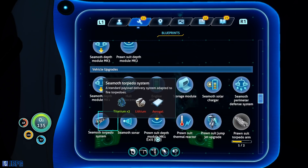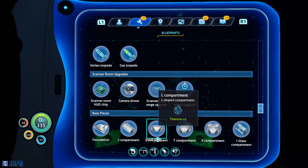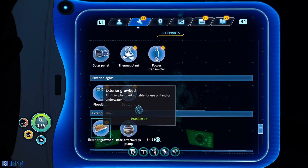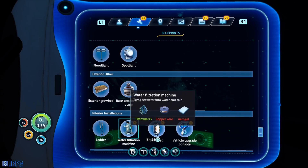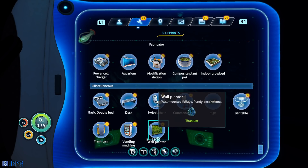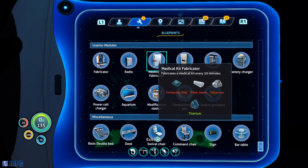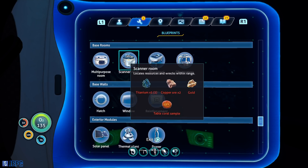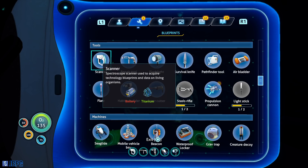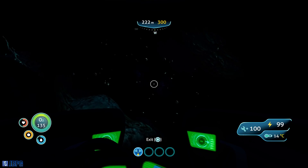Cooks and sterilizes small organisms for immediate use — so we can cook on the go. That'll be useful. The propulsion cannon — right, let's carry on exploring down here a little bit.